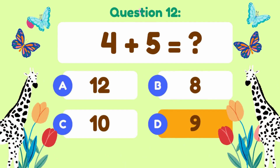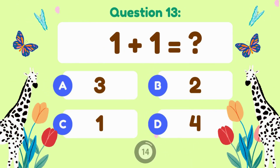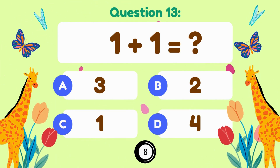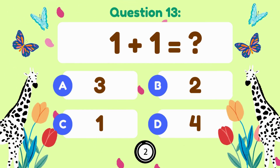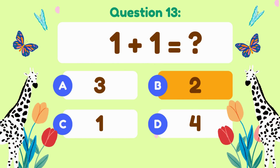4 plus 5 is equal to 9. 1 plus 1 equals — 1 plus 1 is equal to 2.